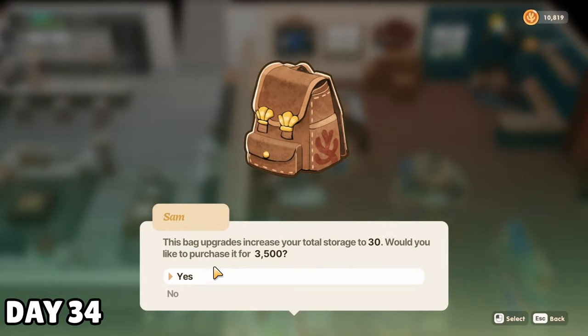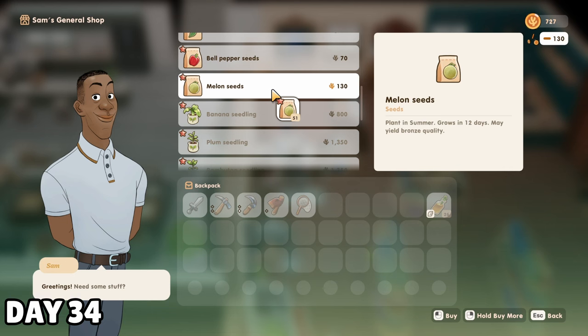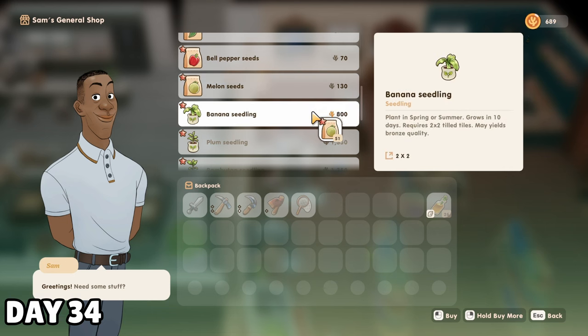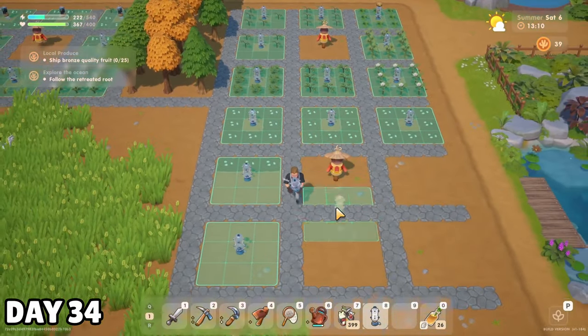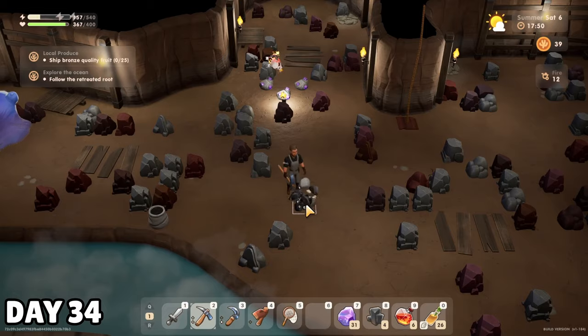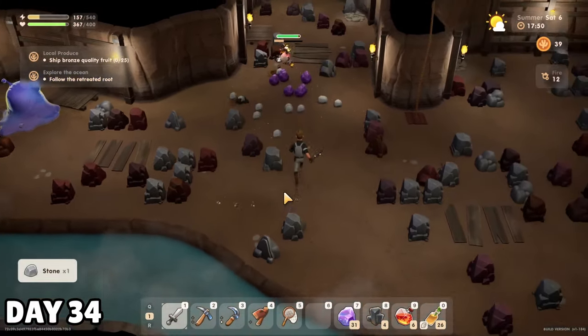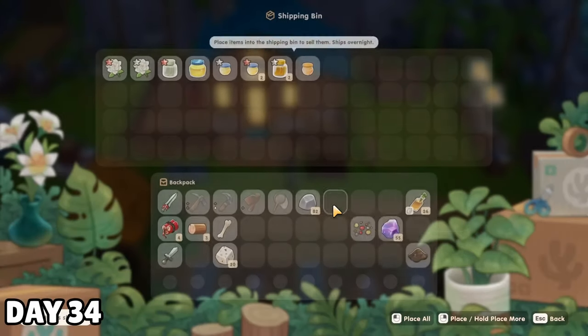Since I had some spare cash from the osmium ore yesterday, I upgraded my backpack to 30 slots and bought nearly as many melons as I could afford to fill my ever-expanding field. Even with the 51 I bought today, I would still need another 37 just to fill out my third scarecrow's worth of field. That meant I was off to the fire shaft again, where I made my way down from level 5 to 20 today, collected 80 osmium ore, of which I sold 55, and got a brand new sword.